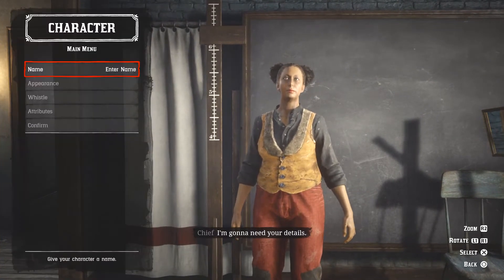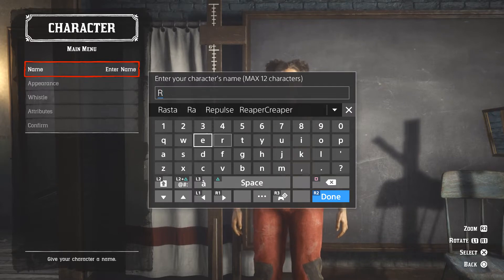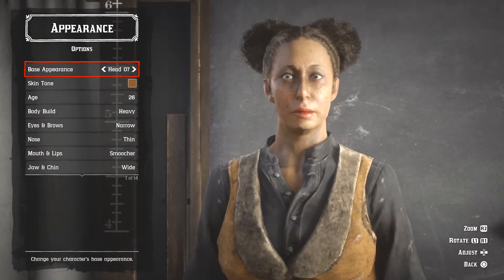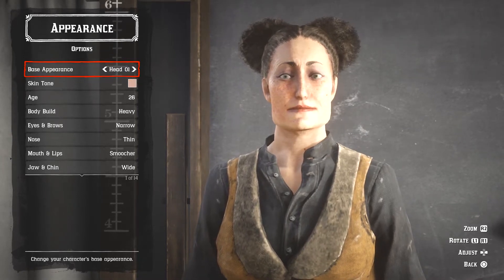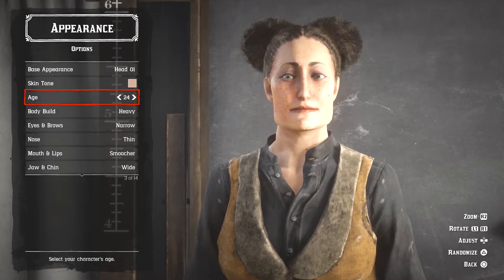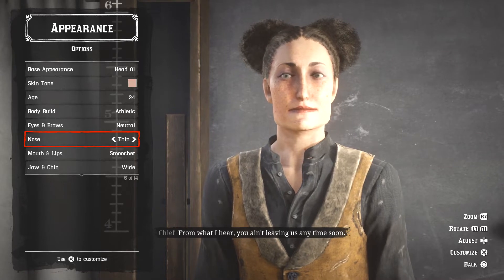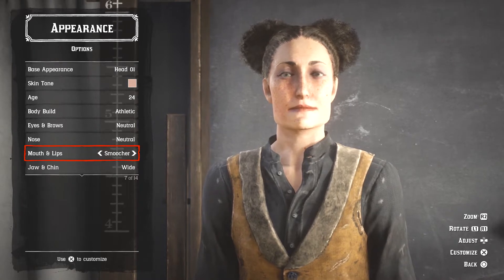Oh god, I look ugly as hell. Alright, let's see what the customizations are. We got name, and appearance. That is terrifying looking at it right now. We'll go with that and that color. I'll go with 24 because I'm 24 very soon. Let's go for an athletic build. Natural look at the nose, smooth - and we'll go with that.